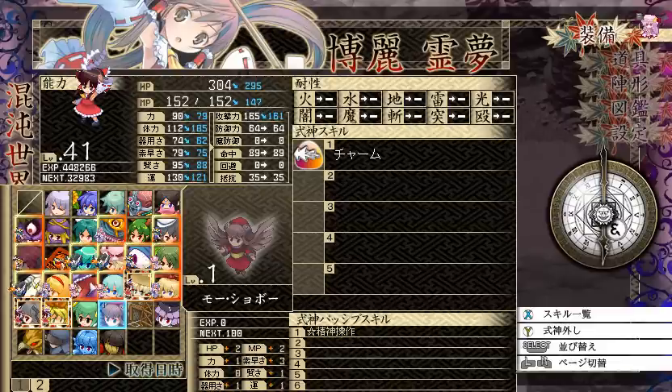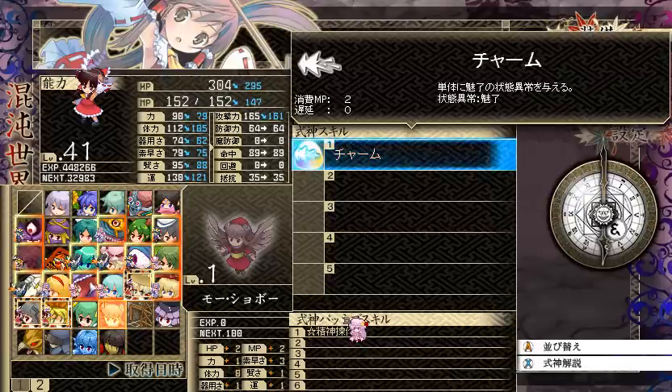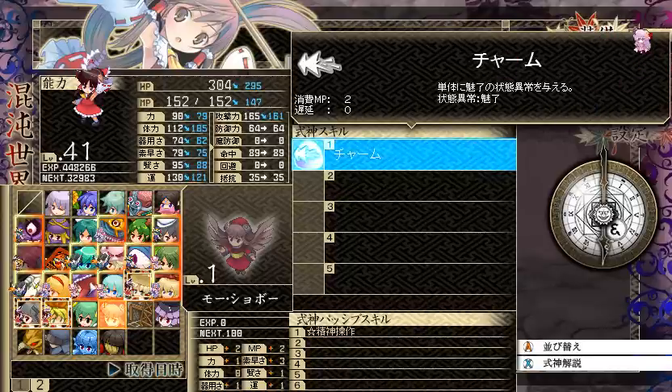These next few Shikigami you can only get if you apply the expansion pack, but you can still get them in the main game. This guy here you can find in the first stratum — I found him in the Bamboo Forest, so fairly easy to find. I think the passive gives star resistance against status effects that involve controlling your character, like charm and control. It has single target charm, which is not very interesting.